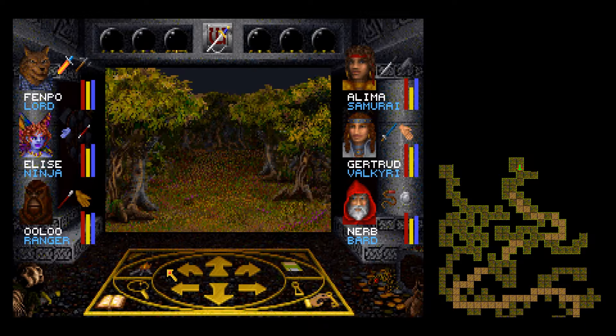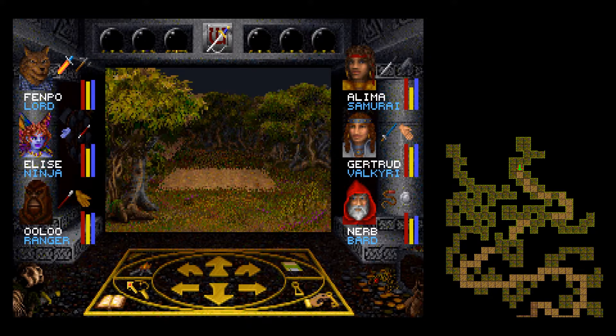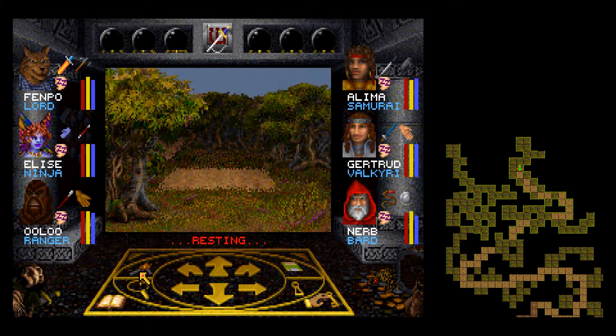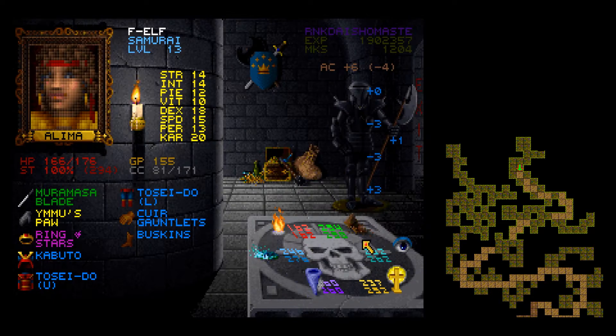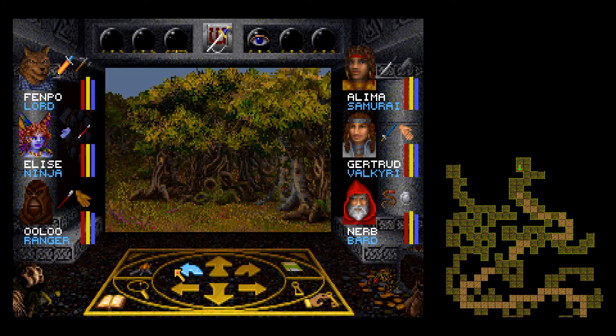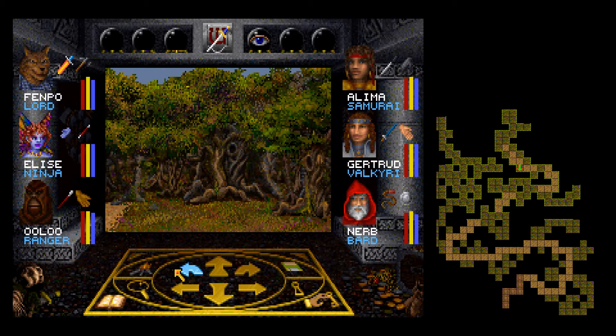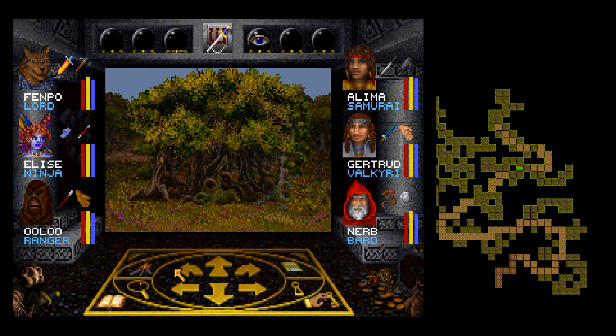There's nothing else here. We did lose all of our buffs, so let's do a quick rest. I'm just going to do a Detect Secret just in case — nothing there. I guess we have to go back a ways and pick a different branch in the path; I think there's one to the south we can check out.